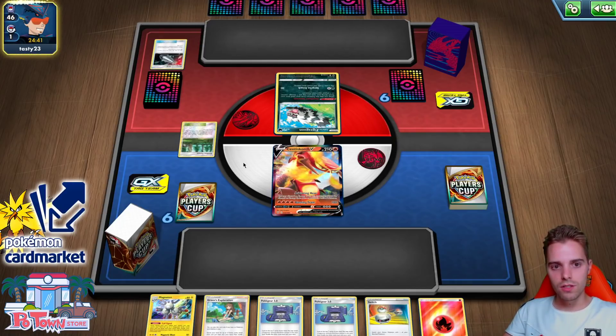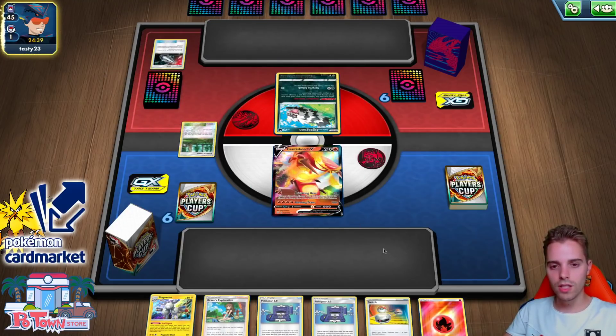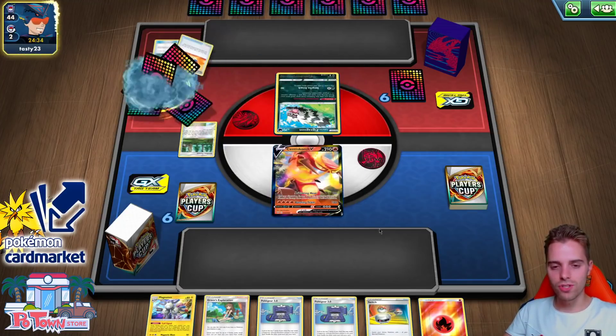We're up against Eternatus - hopefully we can showcase that this list can beat Eternatus. Tasty 23 is our opponent. They go first but we want to go second anyhow. Centiskorch is here, we have a Switch, and Green's can get a Quick Ball - maybe two Quick Balls. We already have Magneton in here as well. We have a couple of Pokégears so we can get the full combo going. We're up against Eternatus which we can easily beat because we go through the motions here.